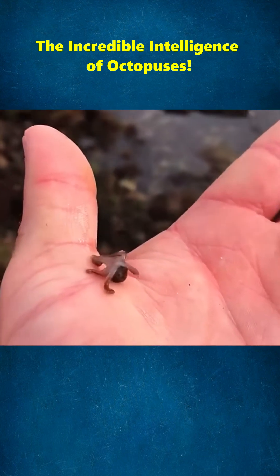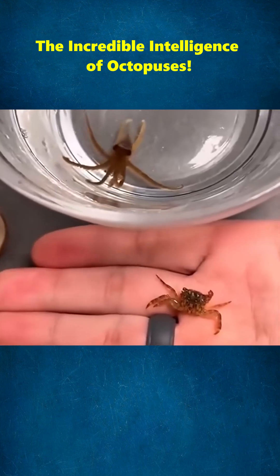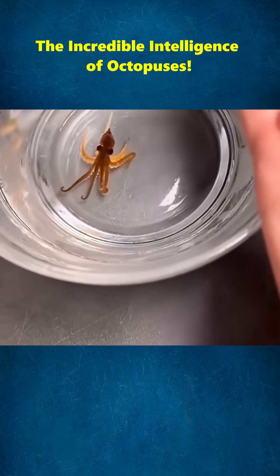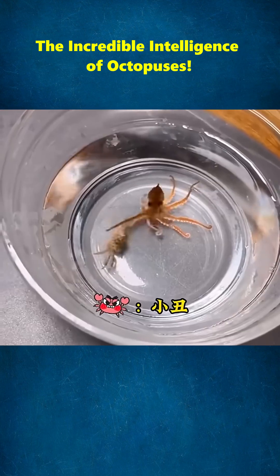He figures the little guy probably hasn't eaten in a while. He grabs some small crabs he keeps at home and feeds them to the octopus. The octopus devours them like there's no tomorrow.